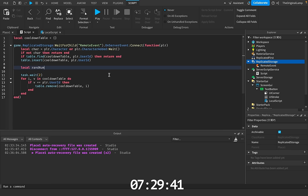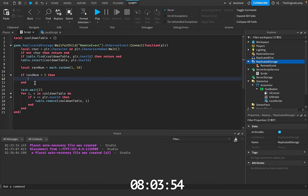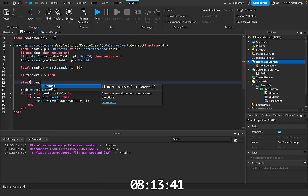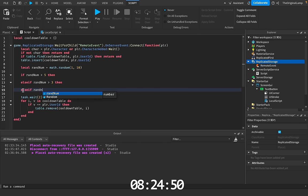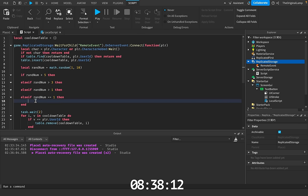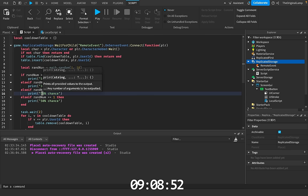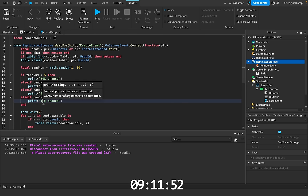I'm going to make a random number — local rand num is equal to math.random 1 to 10. And then to actually make a rarity system, we need a bunch of if statements. If rand num is over 5, then we can do something. Else if rand num is above 3, then we can do something. Else if rand num is above 1, something else. Else if rand num is equal to 1, something else. So the first one is a 50% chance, the second is a 30% chance, this one is a 20% chance, and this one is a 10% chance.